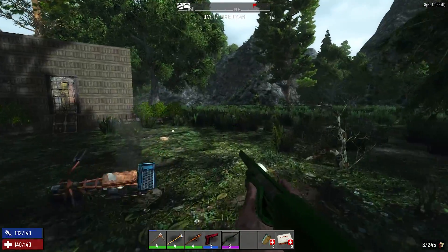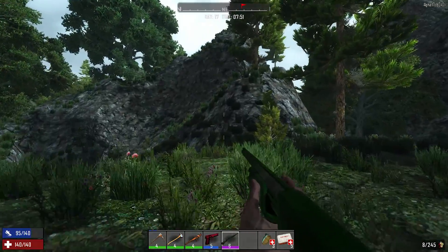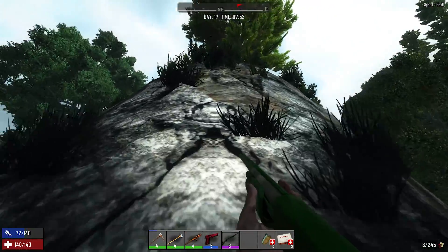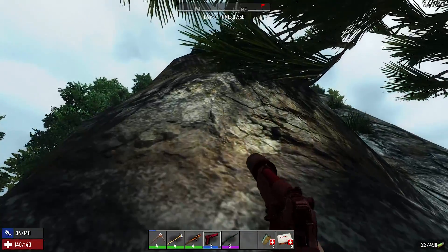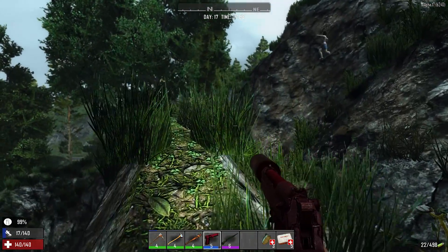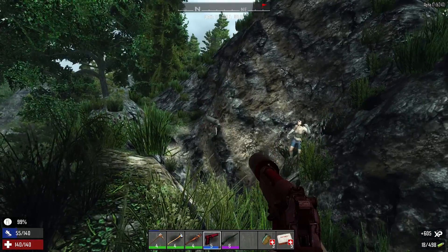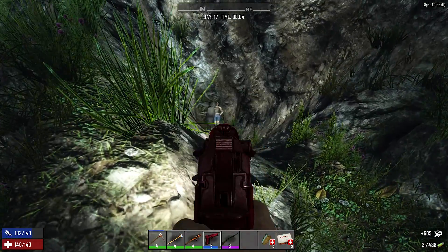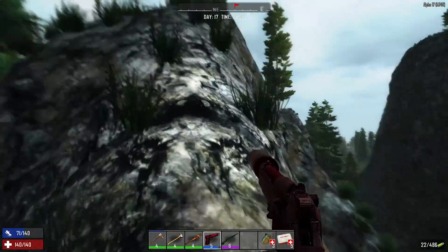Let's see if I can get up on these hills - I want to show you what's on the other side. I thought that might be water right there. I don't think I can run up this - I'm gonna fall and break my leg. That's a wolf! Hopefully we don't have the bear situation. See if I can get up higher to show you guys what's going on.